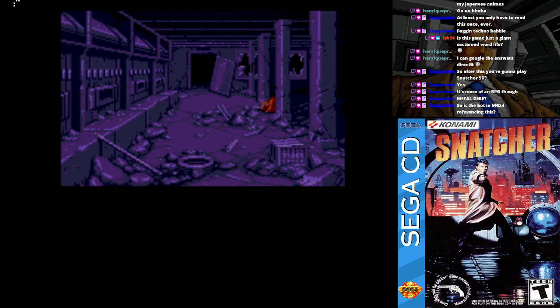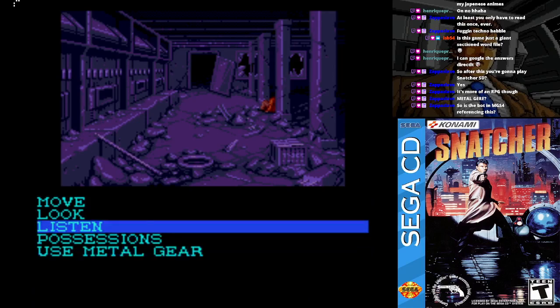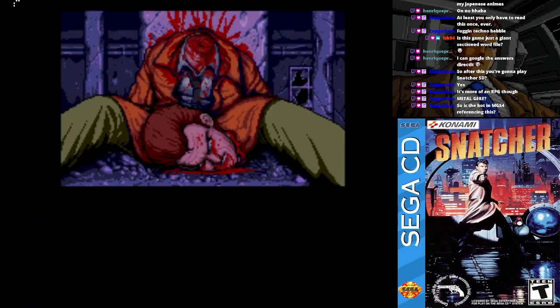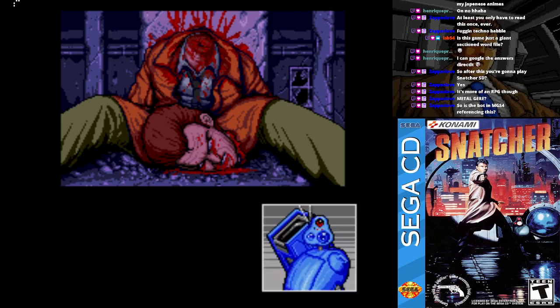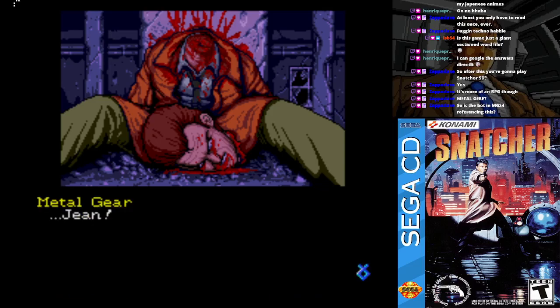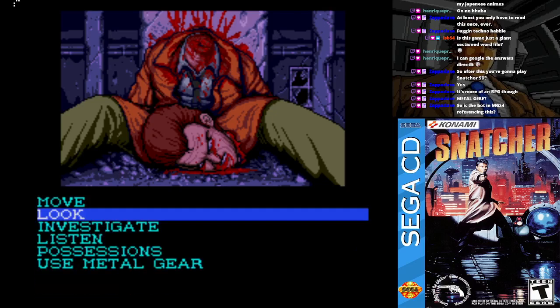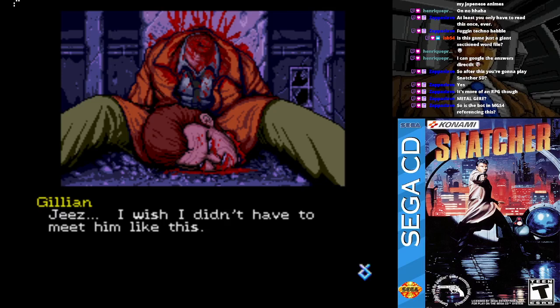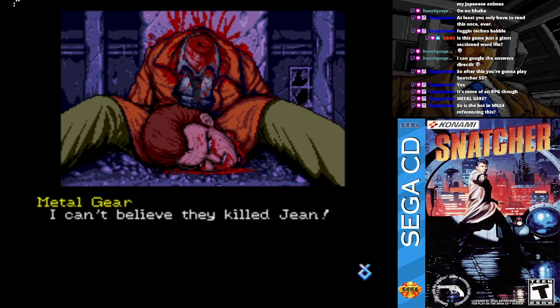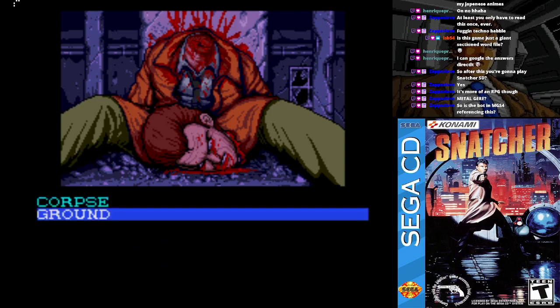Wait, there's a figure on the floor. Investigation, go! Let's look at the body. Oh, no! Dear God. I remember seeing this in the magazines back in the day. Gibson! It's Gibson! My God, his head's been twisted completely off. We're just going to have to meet him like this. I can't believe they killed Gene. It's pretty gnarly for a Sega CD game.